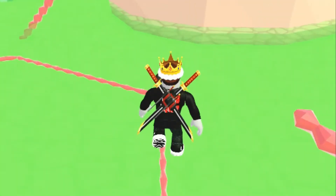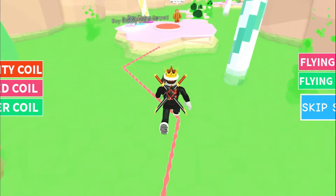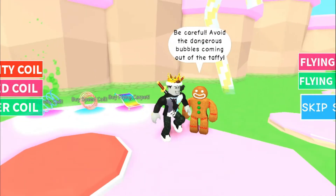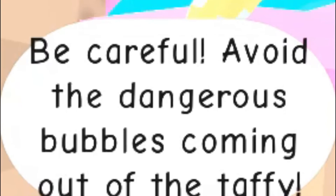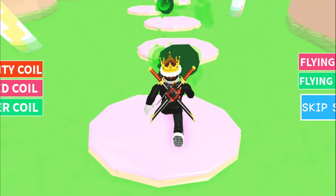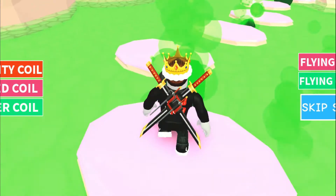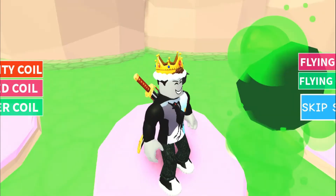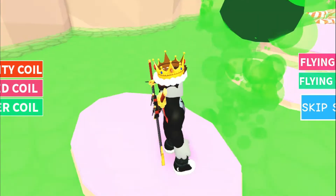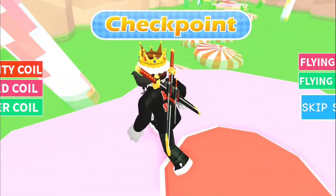Woohoo! I'm not sure what this is, but we are doing great. Do not fall in. Yes! And we made it! Checkpoint! Another gingerbread guy — be careful! Avoid the dangerous bubbles coming out of the taffy! Oh, that is never a good sign, guys — bubbles coming out of taffy? We can do this. Oh! I did not think I would have made that one. Oh, no! Whew! This is actually kind of difficult. Yes! And we actually made that one. Checkpoint again.